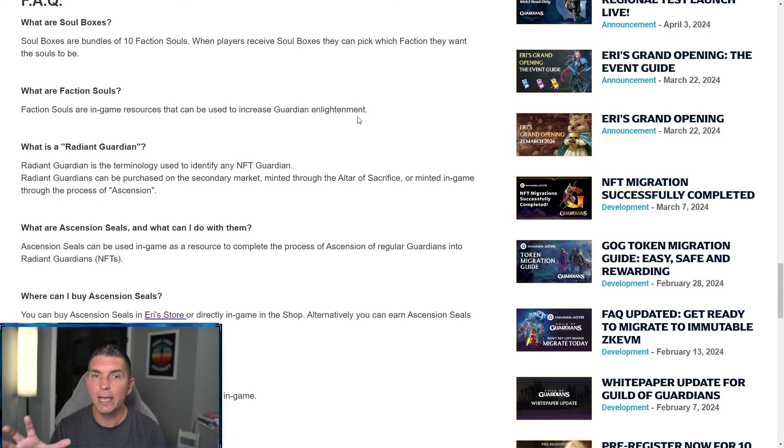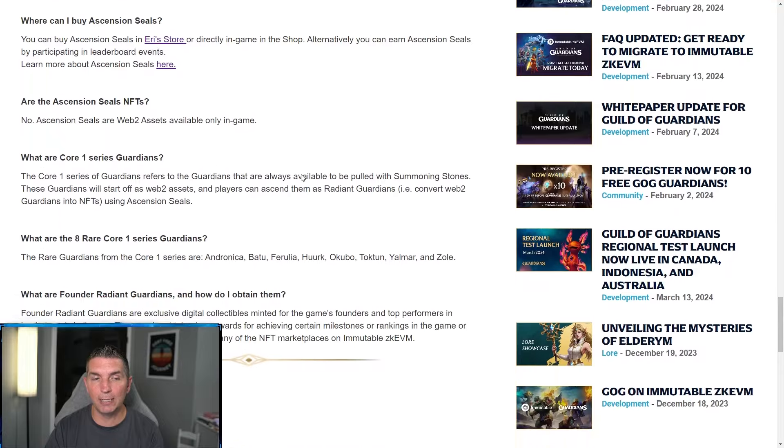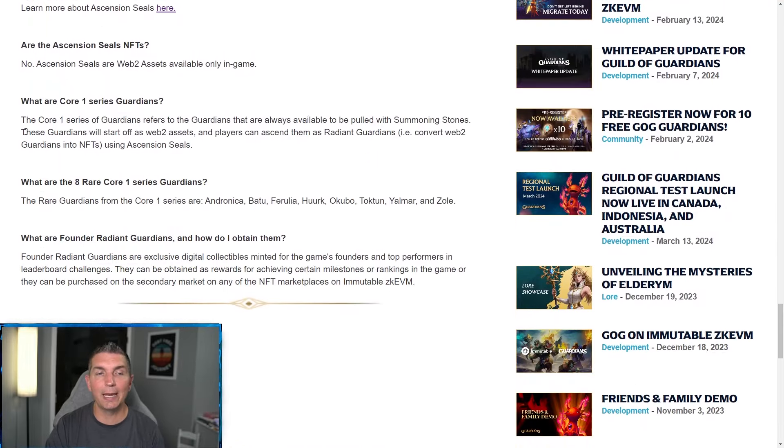Faction souls are the in-game resource to increase guardian enlightenment. The enlightenment doesn't have any effect on radiant guardians — you can use it for regular guardians. The radiant guardian is the term to identify the NFT guardian. You can buy seals in Google Play, Apple, or Iris Store — the cheapest way. Core one series guardians refers to guardians available by pulling through summoning stones.